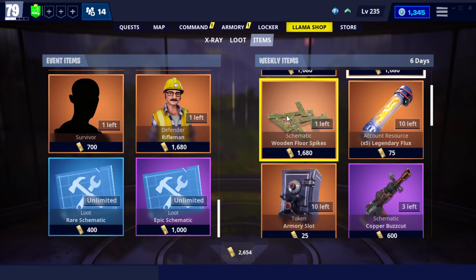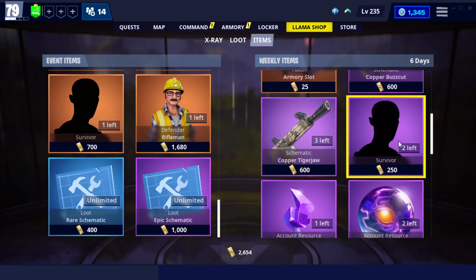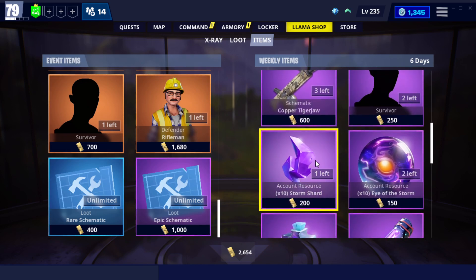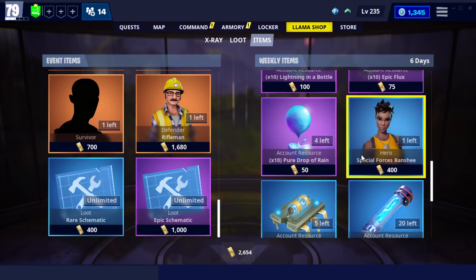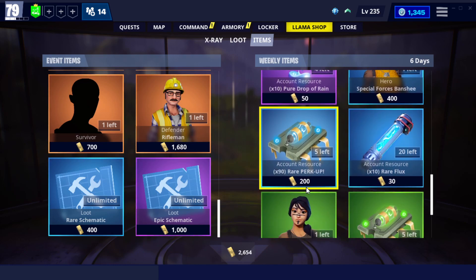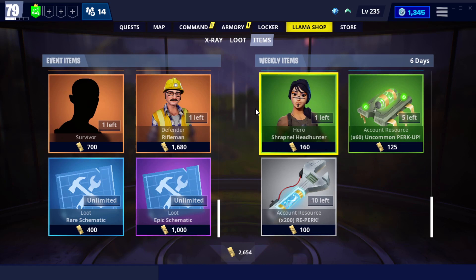Anyway, we've got Wooden Floor Spikes, Legendary Flux, Armory Slots, the Tiger Jaw, Epic Survivors, Storm Shards, Eye of the Storm, Lung in a Bottle, Epic Flux, Pure Drops of Rain, Special Forces Banshee, Rare Perk Up, Rare Flux, Shrapnel Headhunter, Uncommon Perk Up, and Reperk.